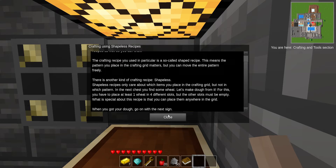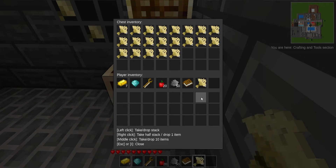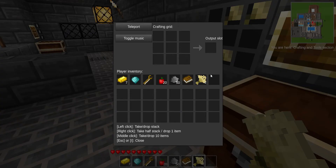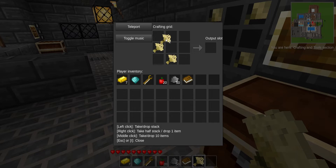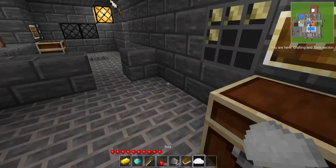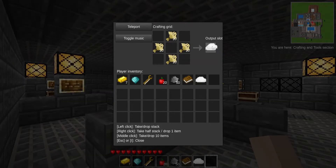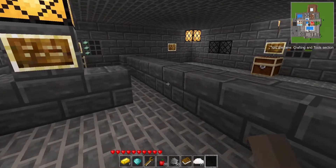I want to make some dough. Obviously that is something I would want to do in life — got to make that dough. So I can put these anywhere and it will still make flour. Hold on, I thought I was making dough. I feel slightly lied to. Can I shift-click to craft? No. But I can middle-click and then I get ten of the item at once. That's different, but kind of useful.